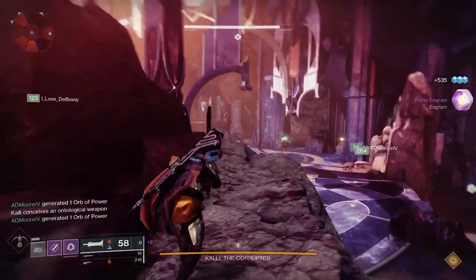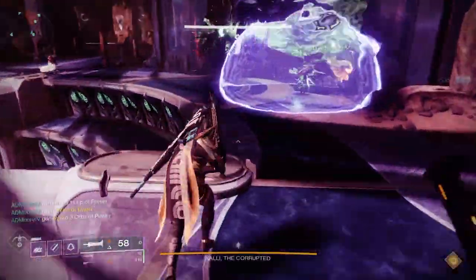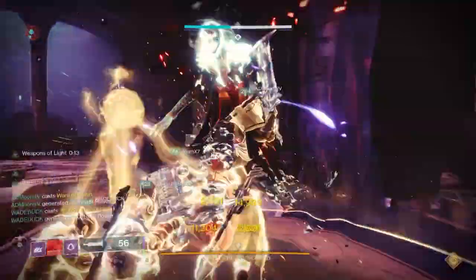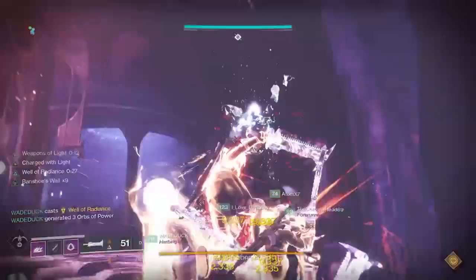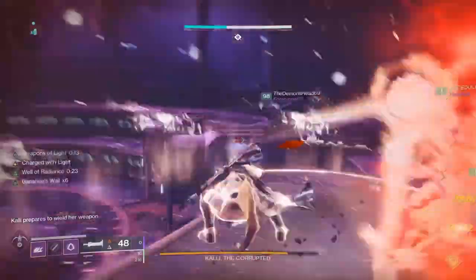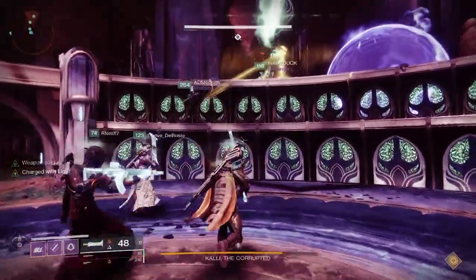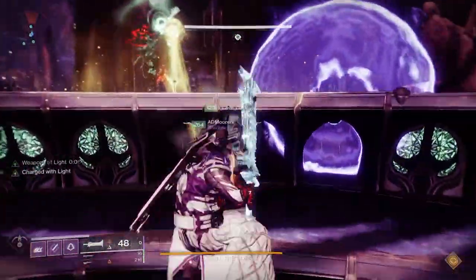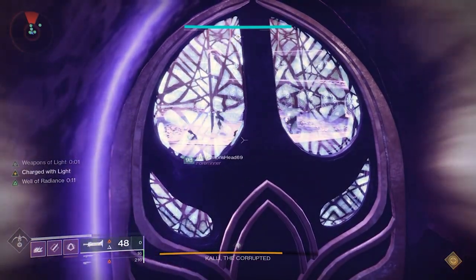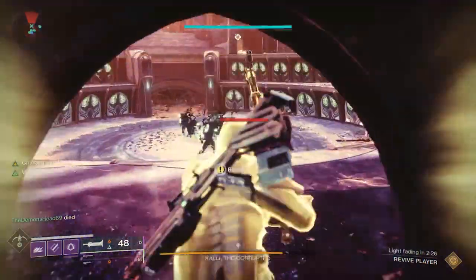Once you've finished all six plates or you're out of time, you'll notice a message in the lower left-hand corner around Kali's weapon — that means everyone goes into the middle for DPS. She's going to have three mini-phases where you can do damage to her. Some people use swords, though she does have a boot mechanic, so maybe use Lament. Some people use shotguns. Probably the safest and easiest way is linear fusion rifles — that's what the meta is for most things. She moves around quite a bit, so using a Divinity or just having good aim is really important.